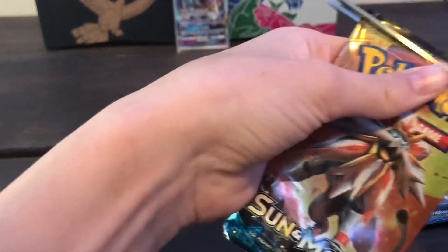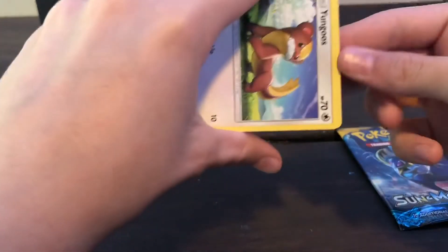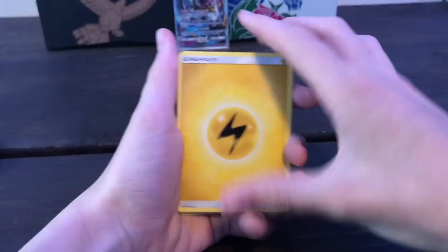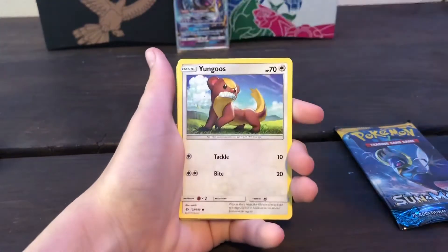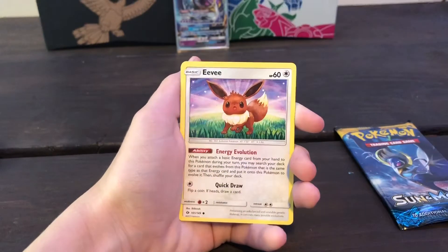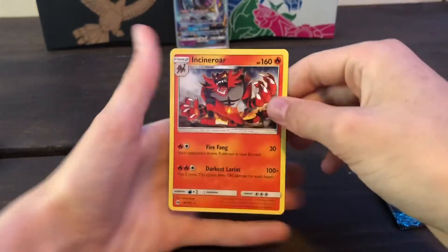Third pack — we got two Sun and Moon base sets left. Hopefully we can get an Ultra Rare from this opening. Here's the code card, four from the back. We got an Electric Energy, a Pokemon Catcher, a Metapod, a Tauros-Cat, a Yungoos, a Torkoal, a Litten, a Stufful, an Eevee, a Pokeball, and the regular rare Incineroar.